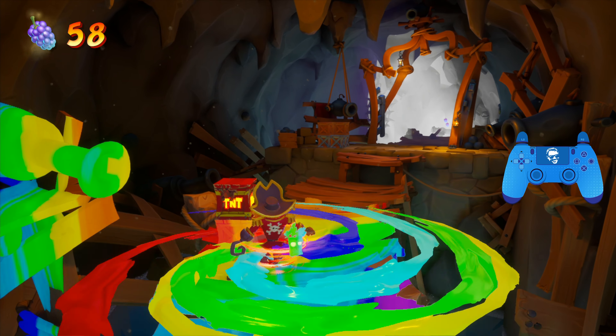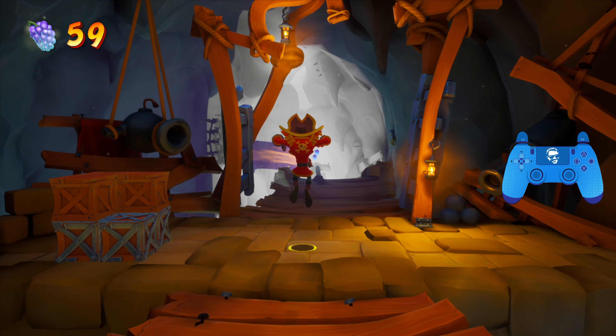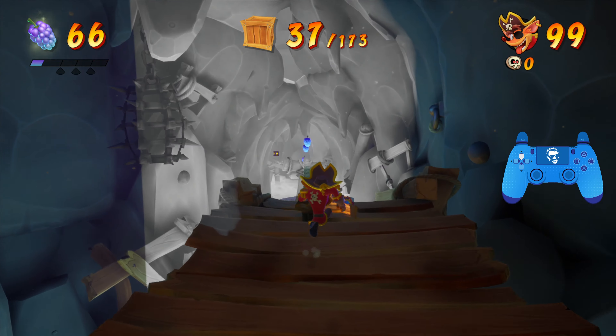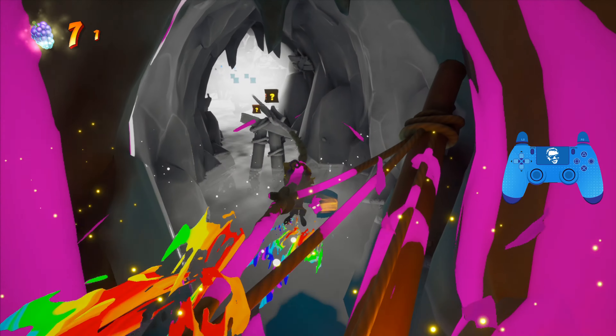So you want to just break all these. And then you can slide under this one again, or just spin it. Trigger the TNT, and then head on to the rope section, but not before you break this stack of boxes — that's very easy to miss.